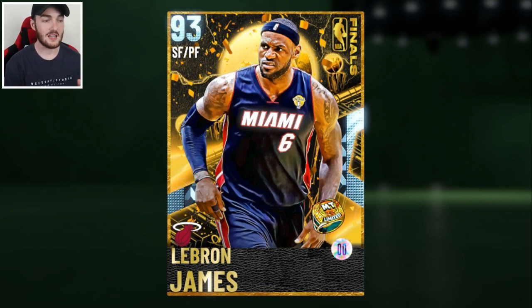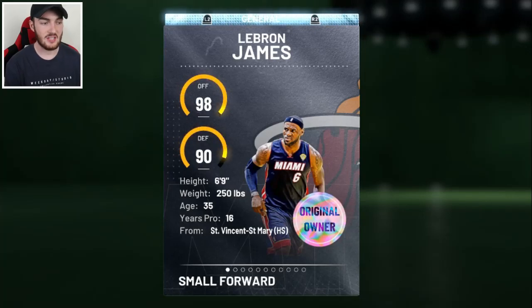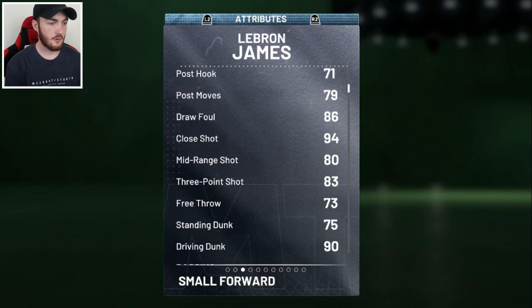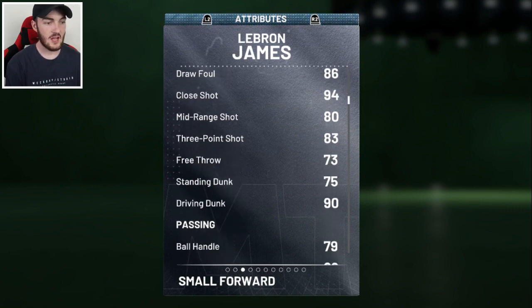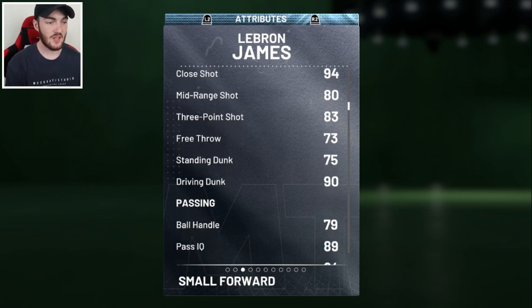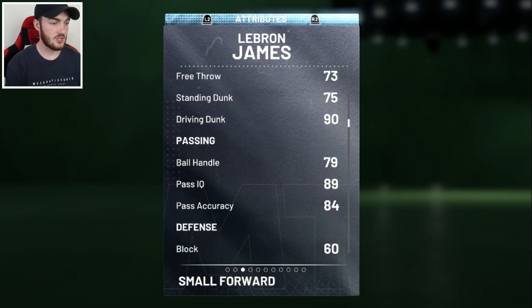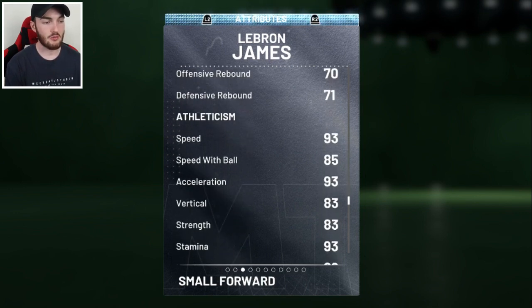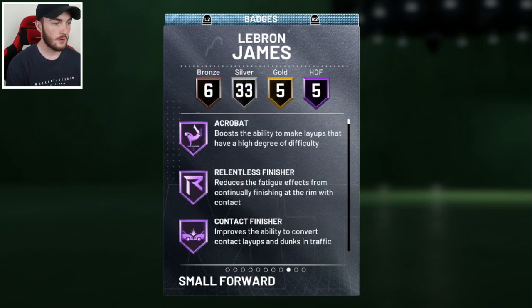LeBron James 93 overall Diamond — I love this card, looks really sweet. You can use him in Limited, which requires all players to be NBA Champions or something like that. 93 overall Diamond from the Heat: 98 offense, 90 defense, 6 foot 9. He's got a driving layup of 93, draw foul 86, shot close 94, mid-range 80, three-point shot 83 — pretty solid shooting for a LeBron card. 90 driving dunk, some ball handling and passing, some defense, and a bit of rebounding. 93 speed, 85 speed with ball.